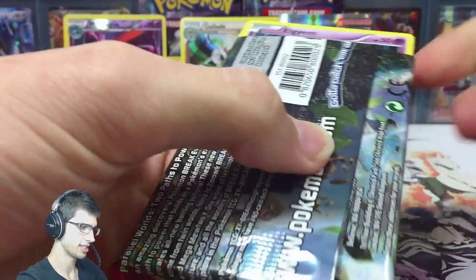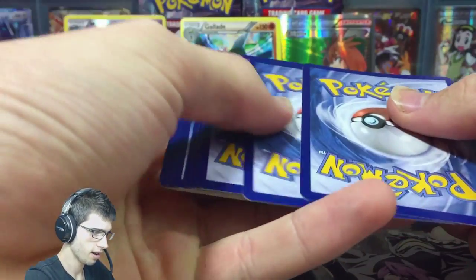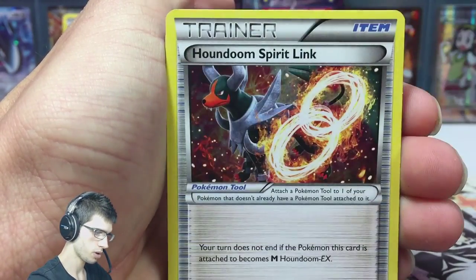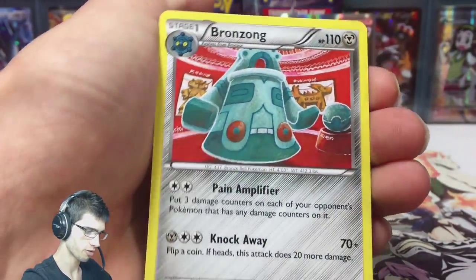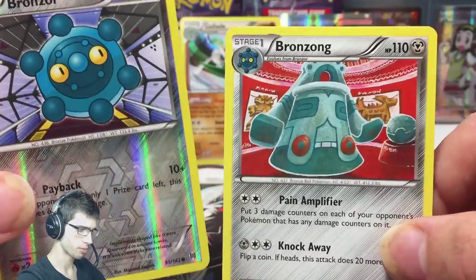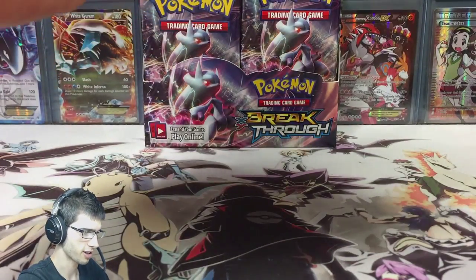The final pack of this part - the Mega Mewtwo X pack. Let's see if we can end it as strong as we started. We have Elgyem, Piplup, Magnemite, Noibat, a Swanna - Houndoom Spirit Link - and then a Bronzor reverse with a Bronzong rare. So I got one out of three on my pack picks - my hand-weighing was completely off this time. We got the Bronzong and the Bronzor to finish off.